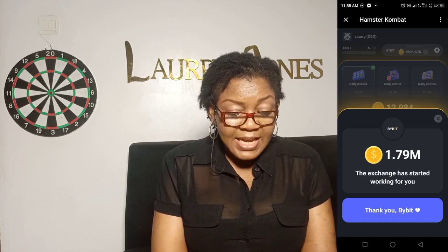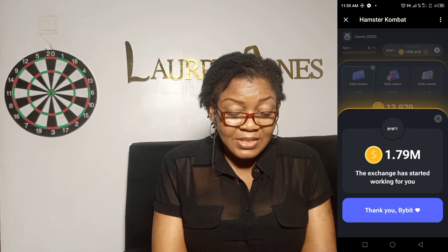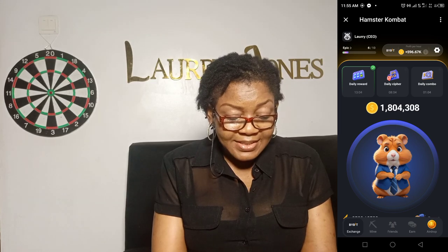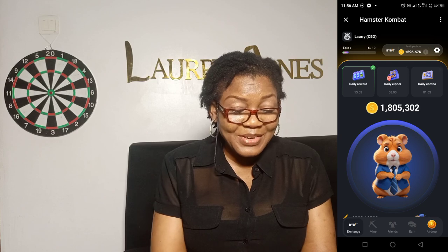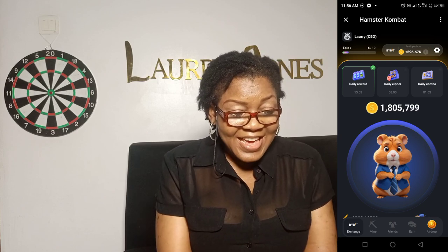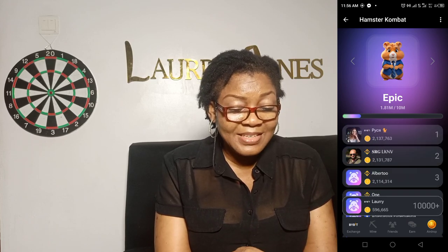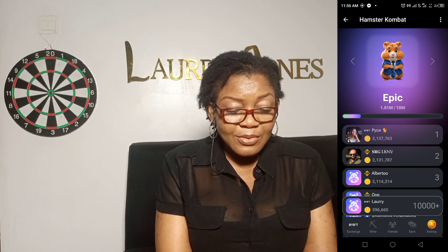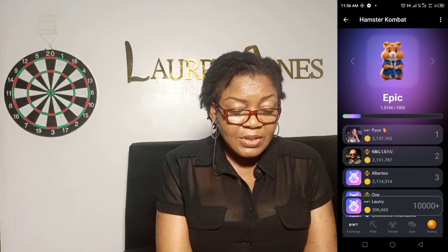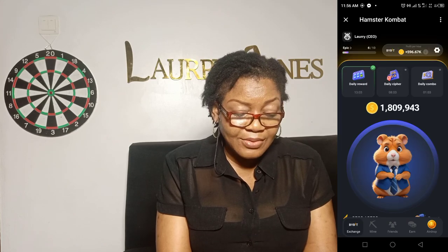It has already gotten 1.79 million for me while I was sleeping. The exchange has started working for you — thank you, Bybit. I'll click on it and the coins will enter. On Hamster Combat, everybody is a CEO. You can see my name there: CEO Laurie. This is my level — I'm on the epic level. My coins are 1.81 million, and I need to get to 10 million before I enter the next level.